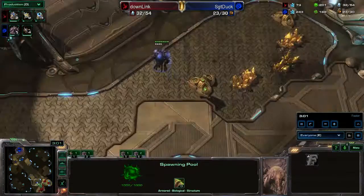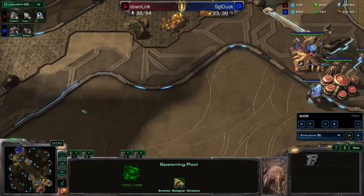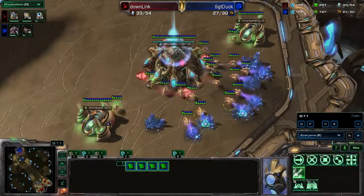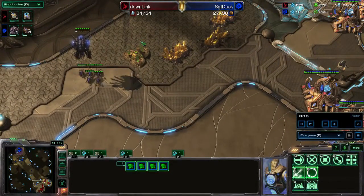What I think he's going to do is drop his zerglings up here, morph them into banelings and walk them over. That would be really sick, because if he does that, Downlink has no pylons over here to protect himself. But we will see.